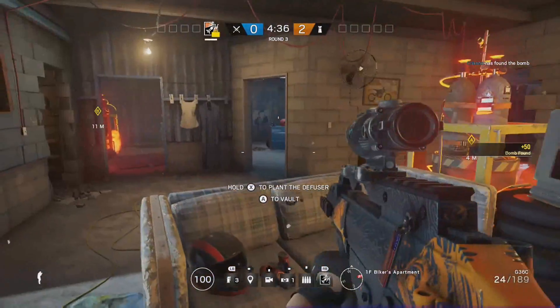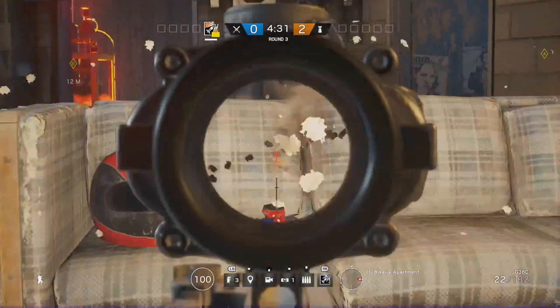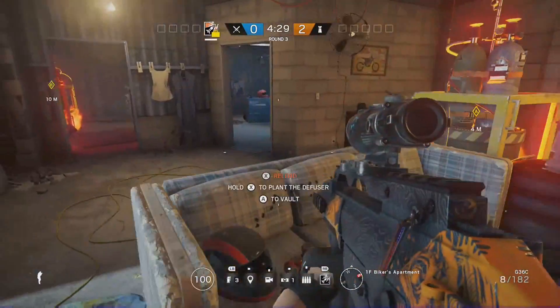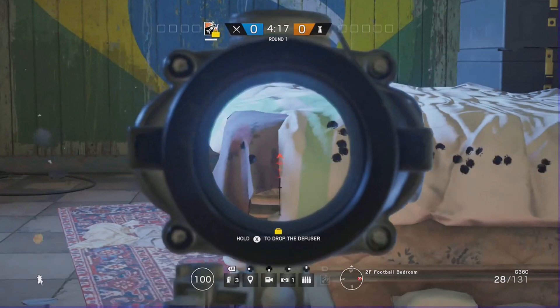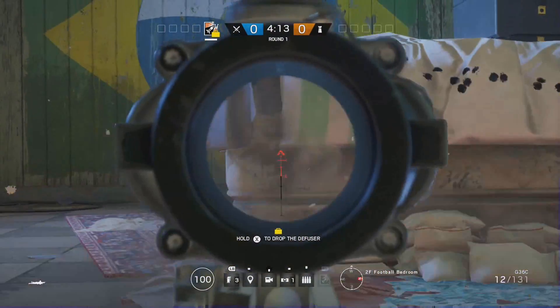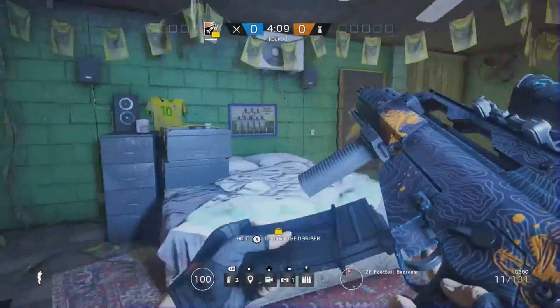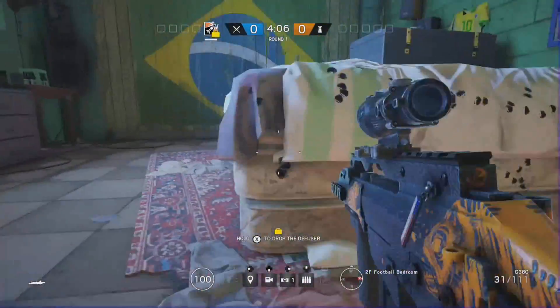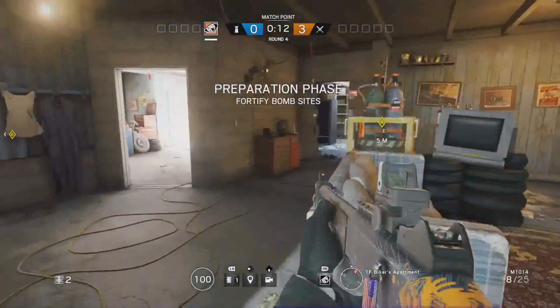Just a quick thing — you can actually shoot through couches and beds on this map, so don't rely on them for great cover. As you can see, when I shoot through this bed the bullets go right through it and damage the wall behind it. You can still sit behind them, just don't depend on them being completely bulletproof.